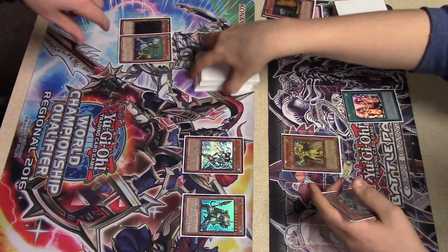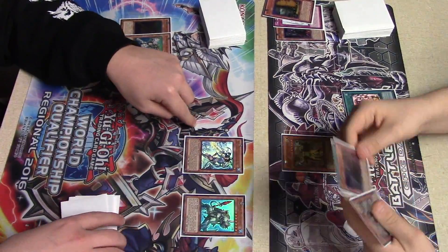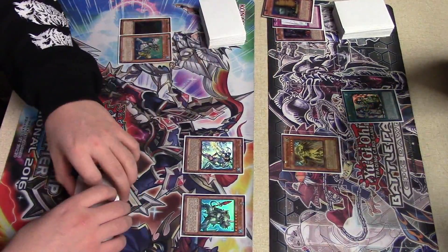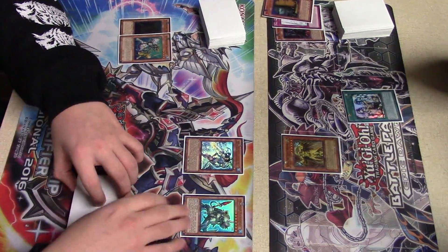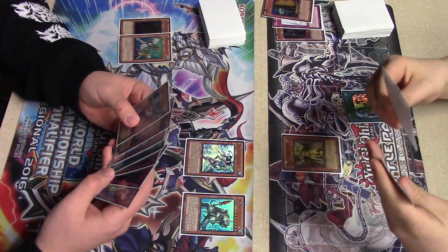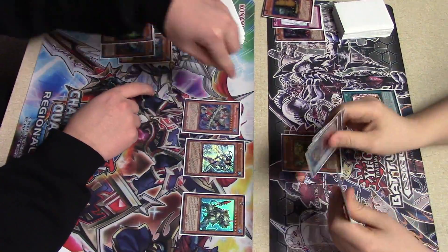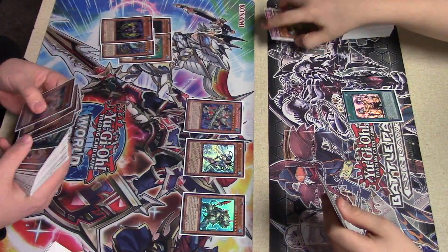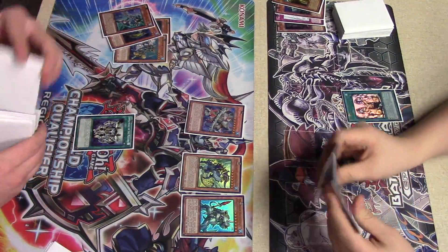I'm actually really liking the Psydra in the main board at one for now — I just think it's really good. It helps push for damage. Its other effect to summon out by attributing three level-3-or-lower water monsters and summon it from the graveyard is actually a pretty nice effect. If you've got a bunch of little guys on your field and it's just chilling in your grave, it's pretty nice.